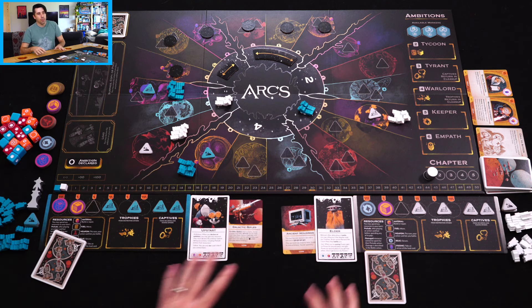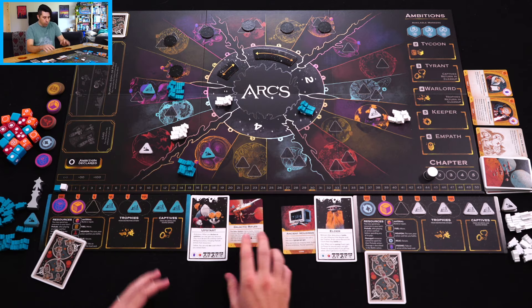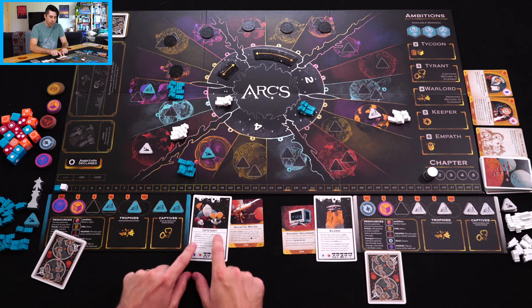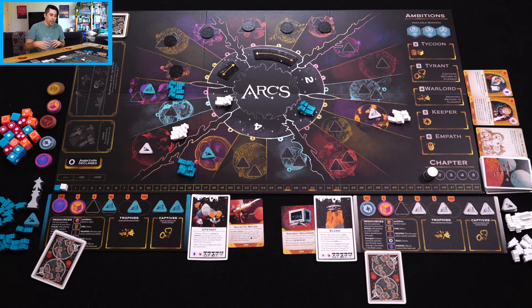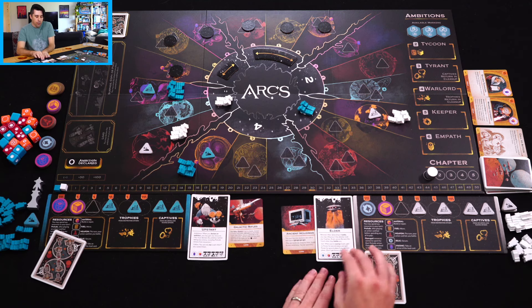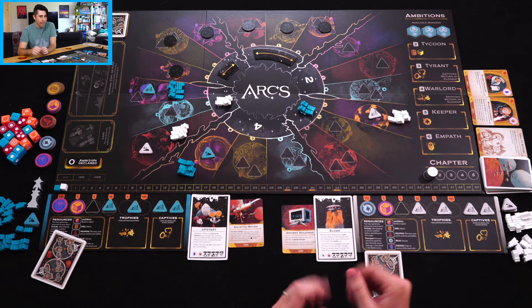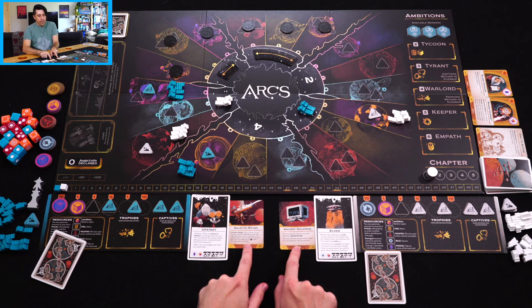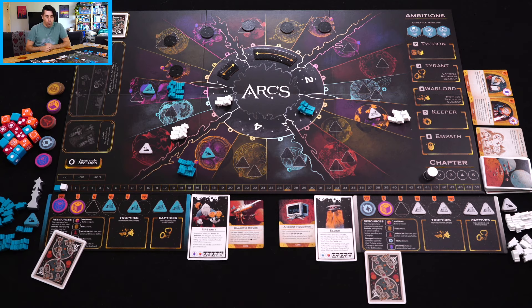We've got two different factions. I'm playing with the Leaders and Lore module included in the base game, which means I've got some slightly different factions. On the left brain, I've got my Upstart, who's really good at declaring ambitions — choosing the scoring criteria for the round. Then I've got the Elder, who is difficult to attack or gains a benefit when attacked. We also have some lore cards: Ancient Holdings gives an extra spot for resources, and Galactic Rifles let me shoot from farther away.